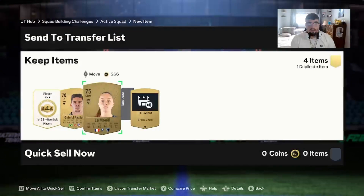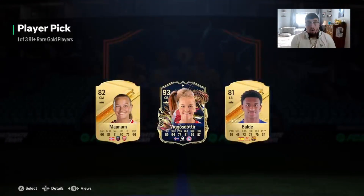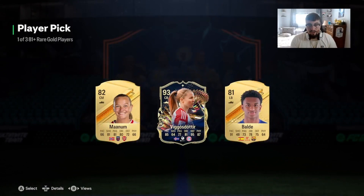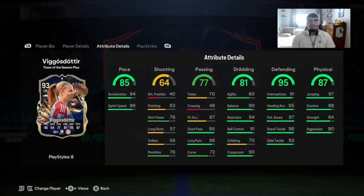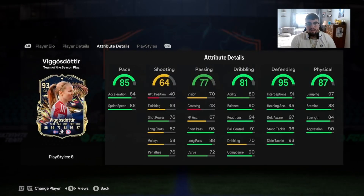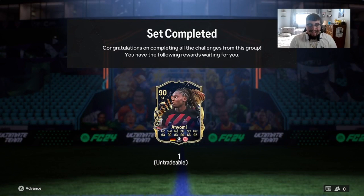About 28 packs — let's go! First one: Vigo Studir, 93-rated from the Bundesliga female, and it's a plus so it's going to get that extra chem. Good pace, great defending, good physicality. She's probably really short though — five-eight — so she's not getting into the starting lineup but she makes the Bundesliga squad for sure.